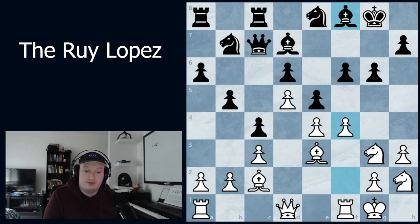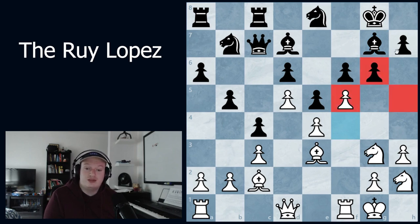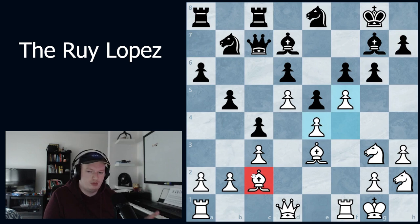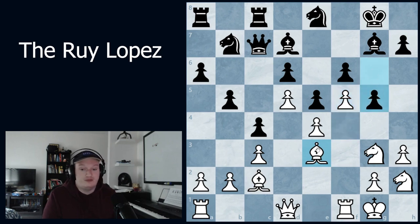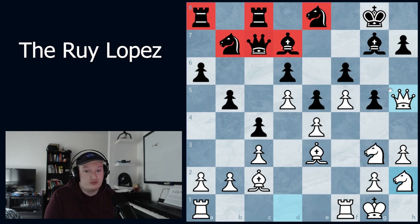Bishop to g7. Now the surprising but correct move: f5. Why? I'm trying to weaken the light squares. It might look bad as it makes the bishop on c2 worse, but there's a concrete idea: after g5, there's queen to h5. Now we bring the knight to g4, play for an h4 break, and all the pieces join the attack very quickly, whereas there's not much space for black's pieces to join the defense.